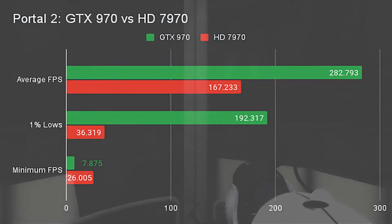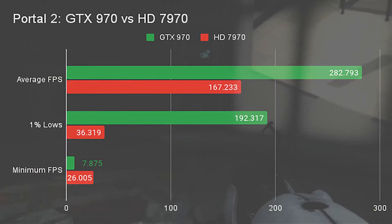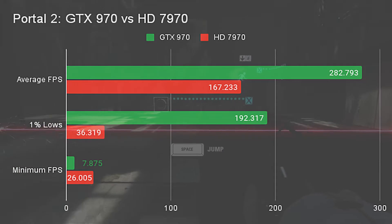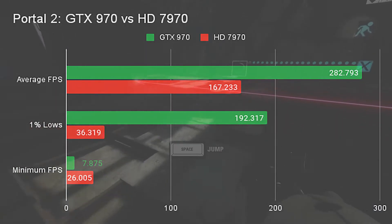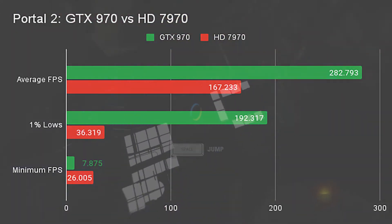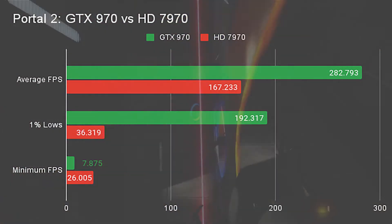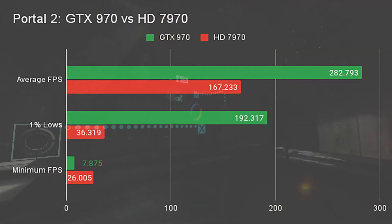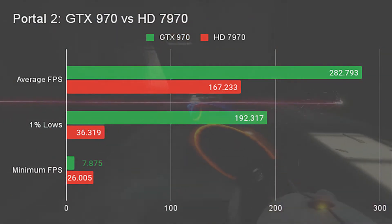In older games, the 7970 can even satisfy high refresh rate monitors at 1080p. In Portal 2, the 7970 achieved 167 FPS to the GTX 970's 282. The 1% lows were less favorable, with the 7970 only pulling 36 to the 970's 192. The 7970 does pull a surprise lead in minimum FPS though, with 26 FPS to the 970's 7 minimum.